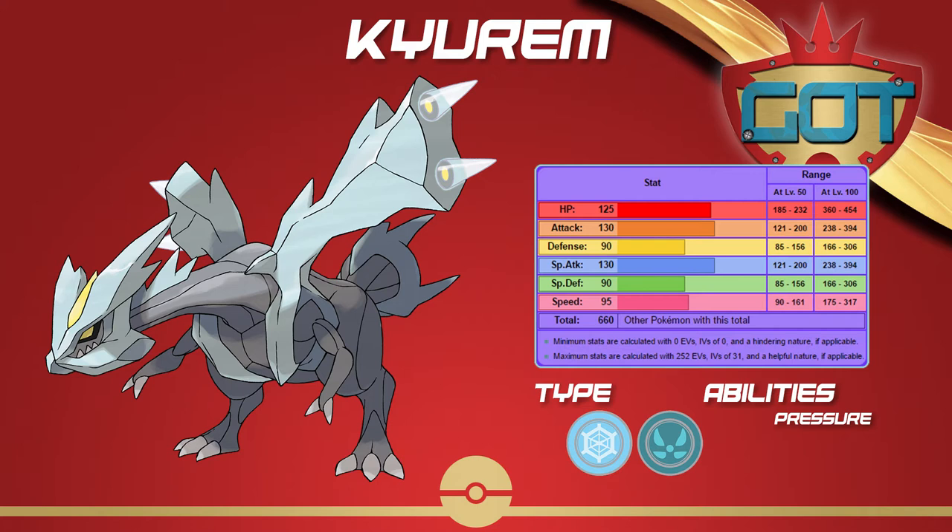It also gets Shadow Ball, Focus Blast, and Flash Cannon. And it even hits harder than Kyurem-Black on all of these moves since it has 10 more special attack. It also has all the physical moves other than Fusion Bolt, so it does get Iron Head and Outrage, which don't hit as hard because it's 130 attack instead of 170 — still very hard, but not as hard as its Black counterpart.